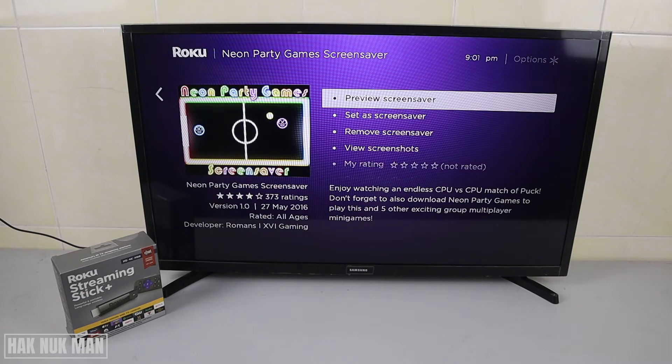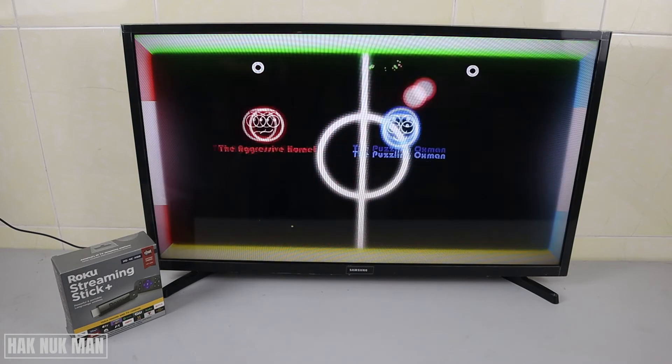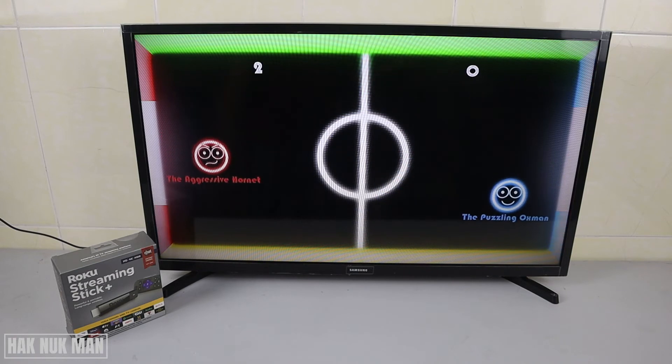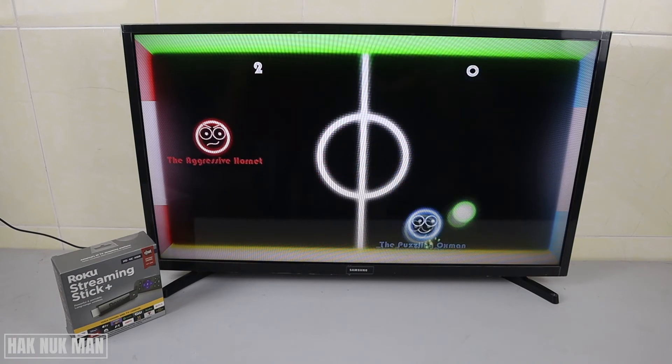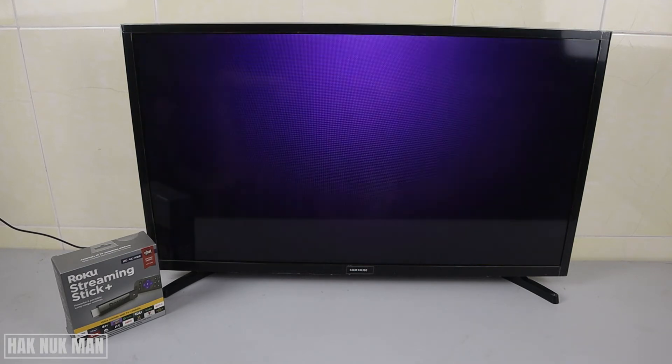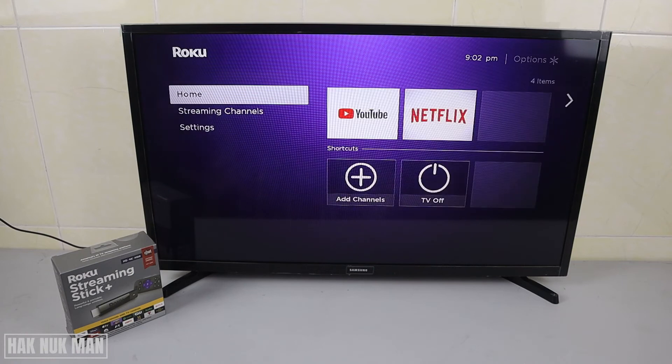After selecting, click 'Get the screensaver,' then 'Set as screensaver.' Now let's preview the current screensaver — it automatically shows the screensaver, which is a game playing. Now let's get back to the home page and leave it idle for about one minute.